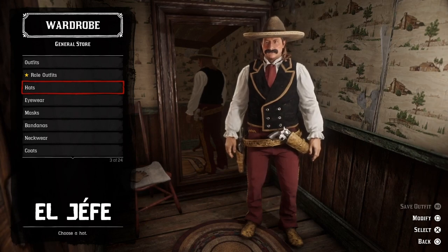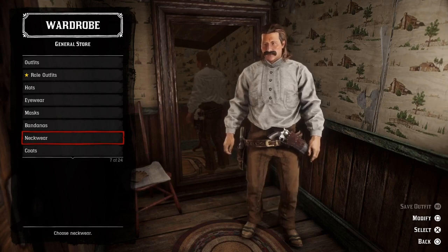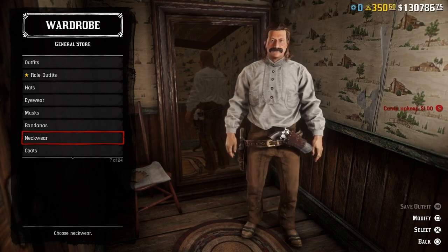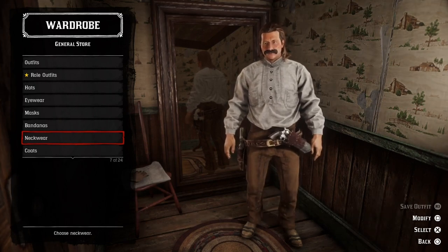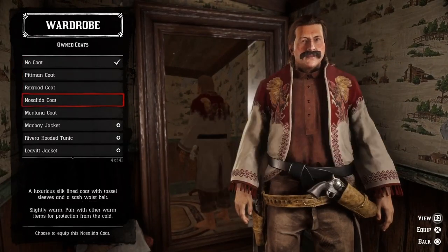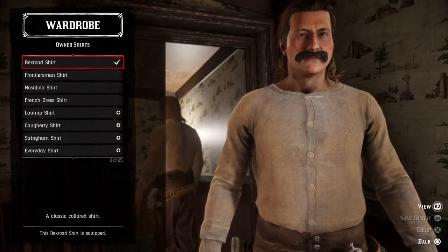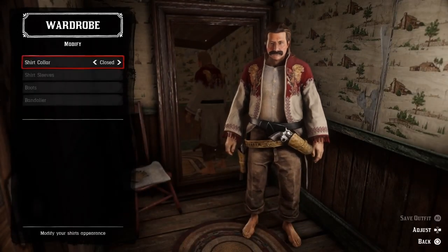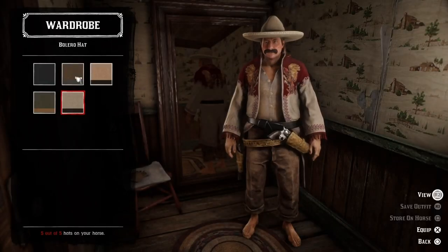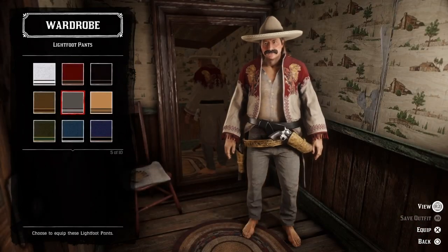For the next outfit I'm thinking that we should use the Nosalida coat. It's one of the best looking Mexican style clothing items in the game, but I've never really used it in a video before, so I think we're gonna give it a shot and see if we can come up with something cool. Let's add it right away — the Nosalida coat — and then we can add a Rexroad shirt and open up the collar.